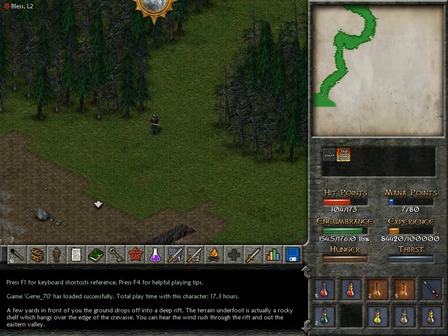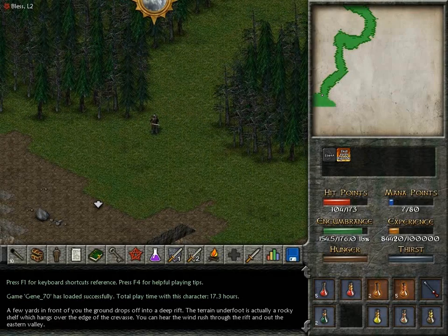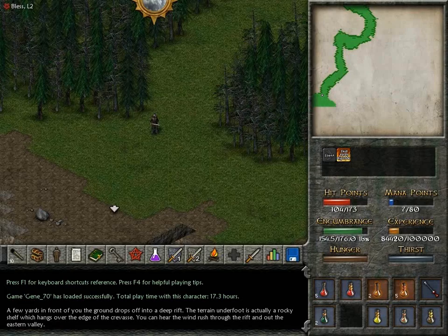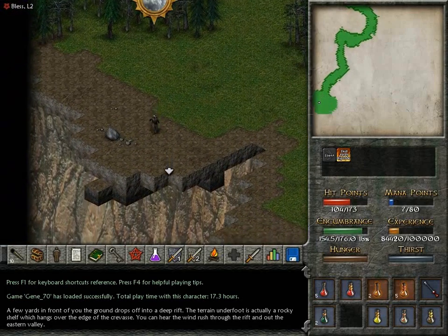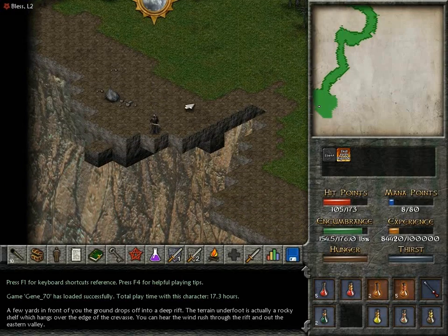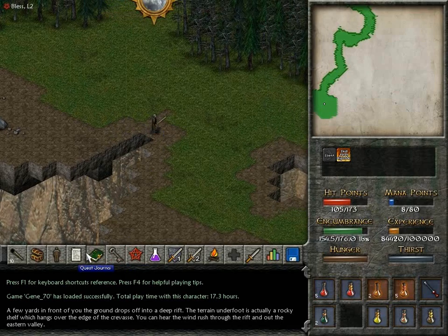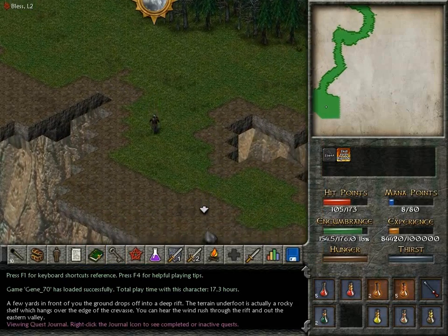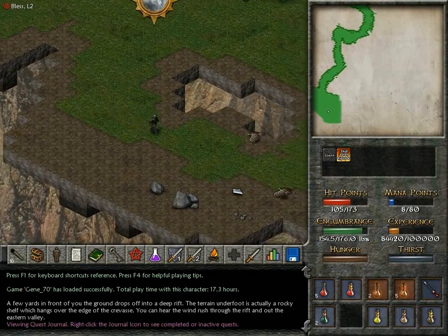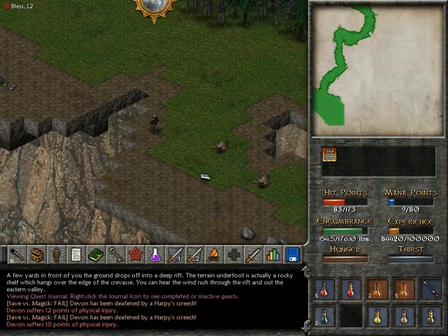A few yards in front of you, the ground drops off into a deep rift. The terrain underfoot is actually a rocky shelf which hangs over the edge of a crevasse. You can hear the wind rush off the rift and out of the eastern valley. That's actually a pretty cool effect. We're heading south, around Copper Main Rift. This just isn't going to be easy, I can tell already.